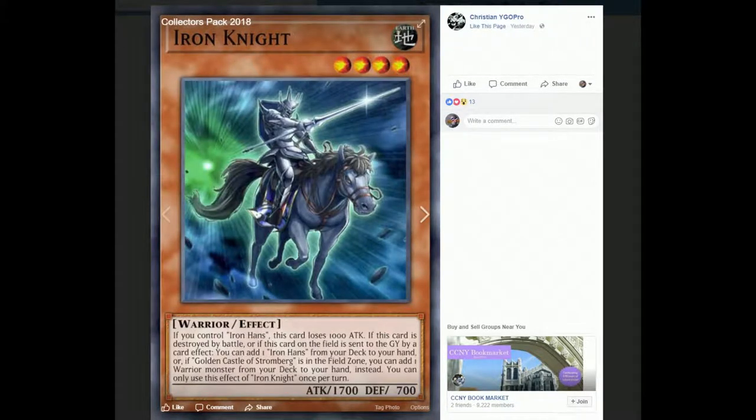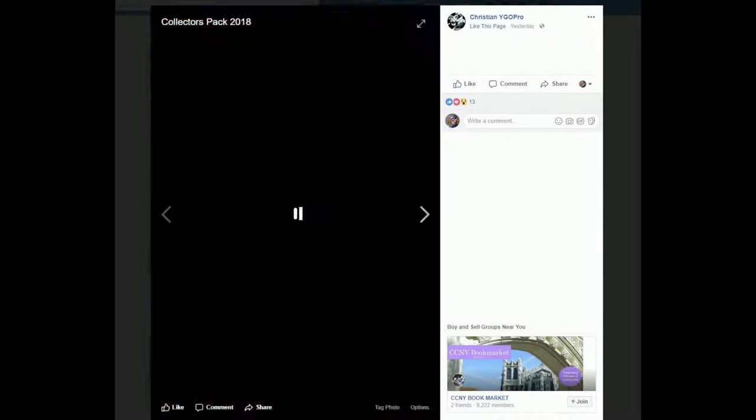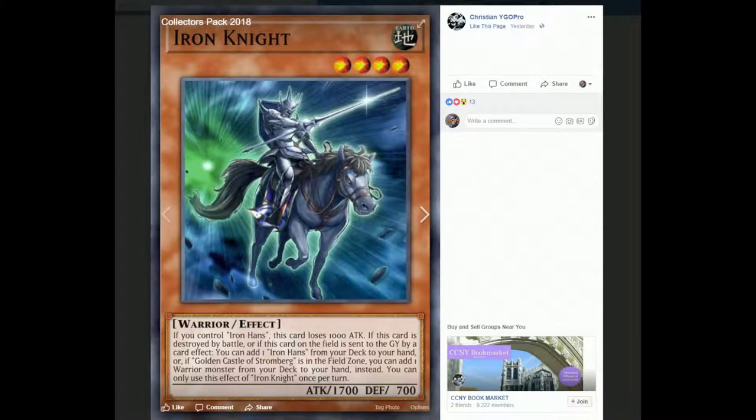Next we have Iron Knight — they're both level 4 warriors, so you can go into some Xyz summons as well. If you control Iron Hans, this card loses 1,000 attack — it kind of just makes up for the attack boost that Iron Hans gets. If this card on the field is sent to the graveyard by a card effect, you can add one Iron Hans from your deck to your hand. So he floats a little bit because he can search another copy of his searcher, which is kind of cool.